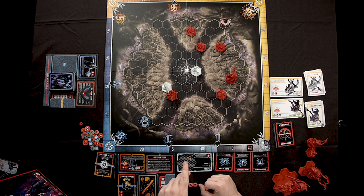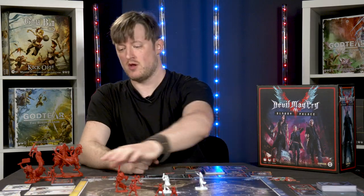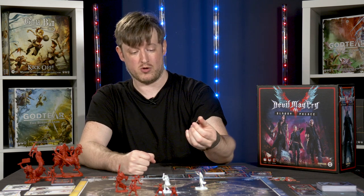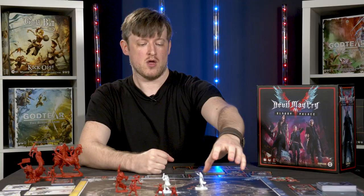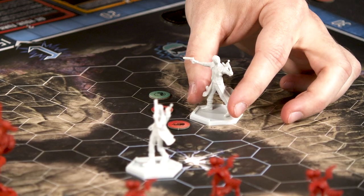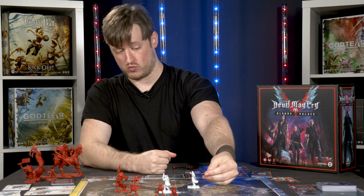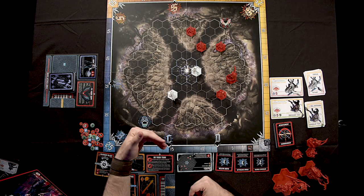When Dante deals enough damage to take an enemy out, remove that miniature from the table. Slain enemies are replaced by red and sometimes green orbs. The Impusa's data card shows they drop two red orbs — one goes in the space where the Impusa was, and the Devil Hunter that slew them places another in any adjacent hex. During your turn, moving into a hex with orbs picks them up automatically. Red orbs are stored on your Hunter board and spent to purchase upgrade cards; green orbs immediately recover three damage per token.